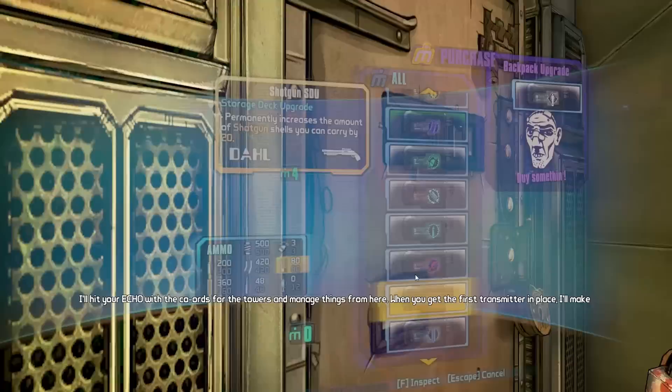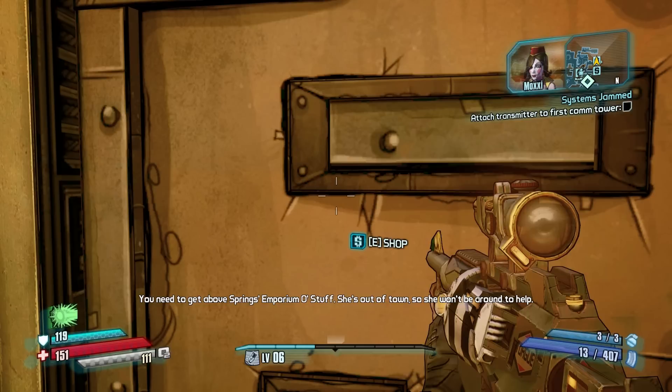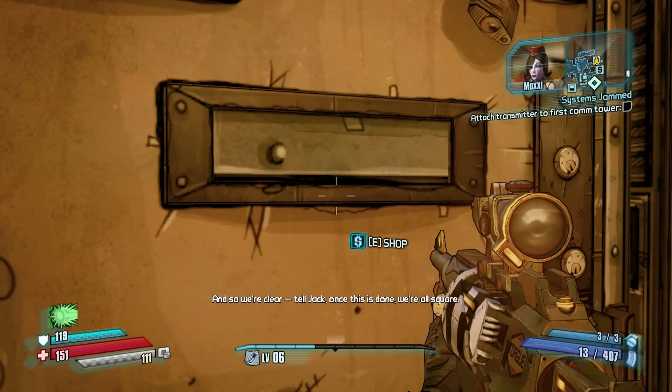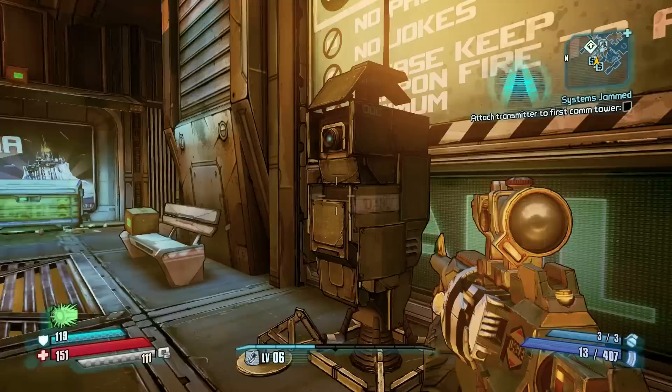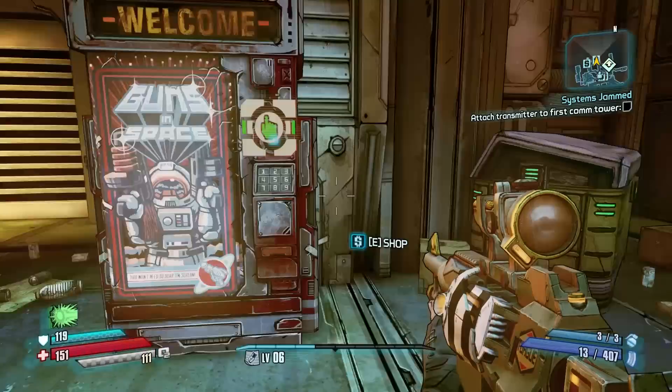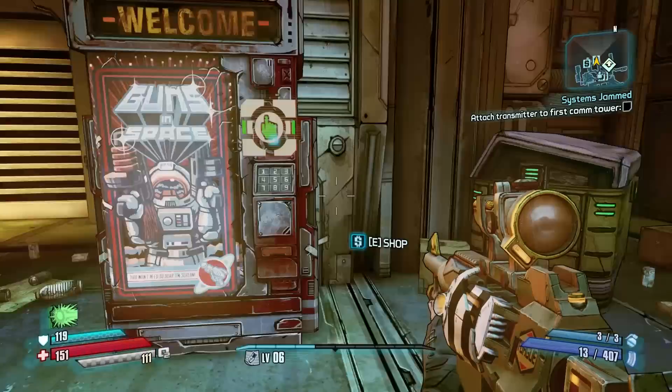I'll hit your echo with the coordinates for the towers and manage things from here. When you get the first transmitter in place, I'll make contact. You need to get above Springs Emporium of Stuff. She's out of town, so she won't be around to help. And so we're clear, tell Jack once this is done, we're all square. That's where the moonstone guy goes. Looks like we just saved the game. Well guys, thanks so much for watching. Be sure to come back next time for more Borderlands. I feel like we got a lot done here. I will attach some transmitters to the first comm tower later. See you next time for more. Goodbye. I'm Zach Scott. Subscribe if you have not. If you like this video and want to help this channel grow, all you gotta do is click the like button below. Thanks so much for watching. Check out more of my videos — if you want to find me on your favorite social network, check the links in the description. And here's Otto. That's Egon. Those are my cats.